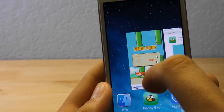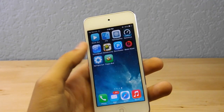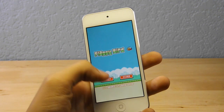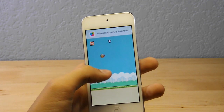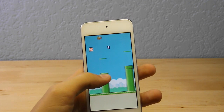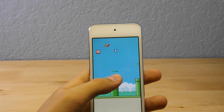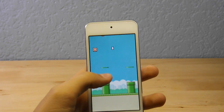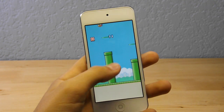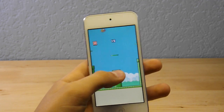Now go back, exit iFile using your multitasker, and also close the game. Then go back to Flappy Bird and launch it. Here's the proof that it works — tap Start and you'll see you can get past level 1, 2, 3, 4, 5 easily. You can use this hack to impress your friends — just take a screenshot and text it to them, but don't show them the actual game or they'll know you hacked it. You can always remove the hack by changing the number back to 270.